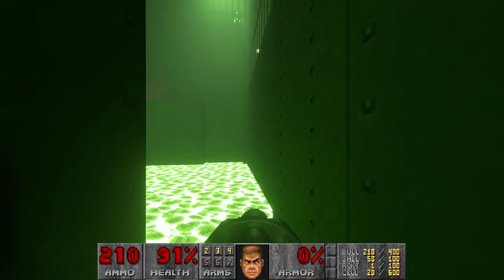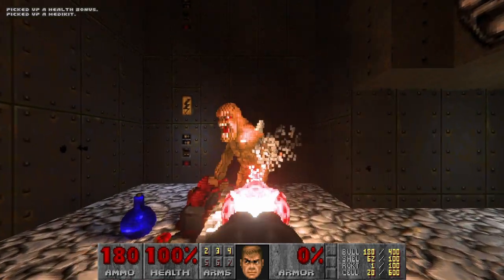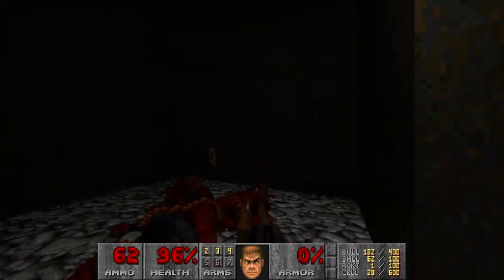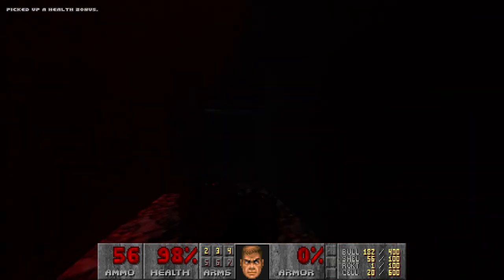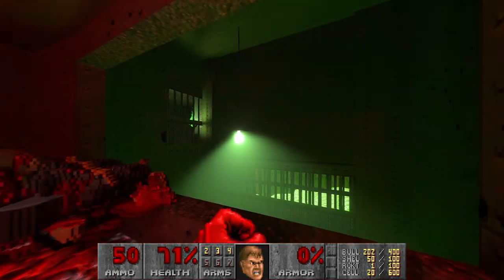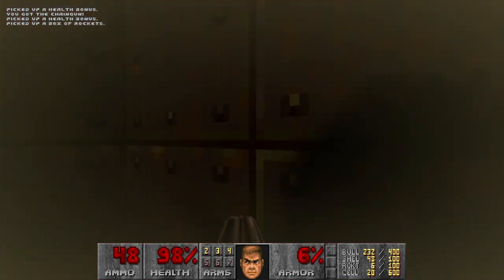They placed a lamp over there on top. That Caco almost got me. Yeah, they placed the lamp over here which gives this light — cool. Then let's kill this chaingunner and heal up, and then we go outside.